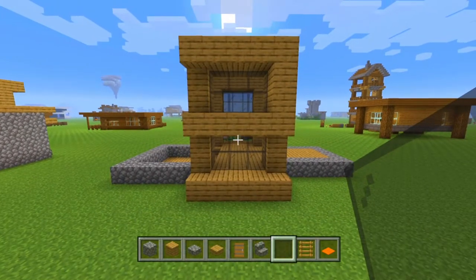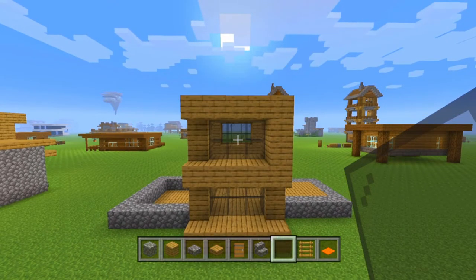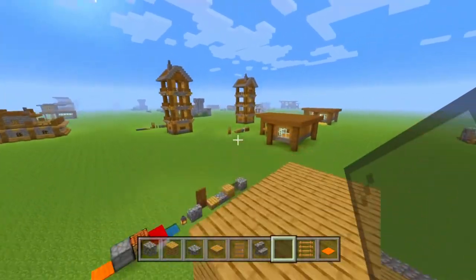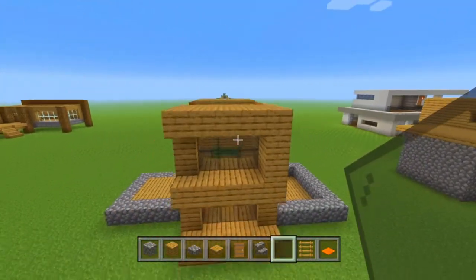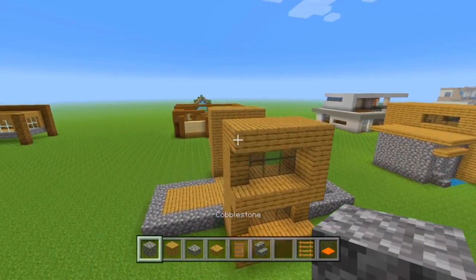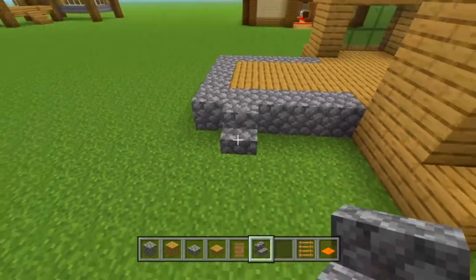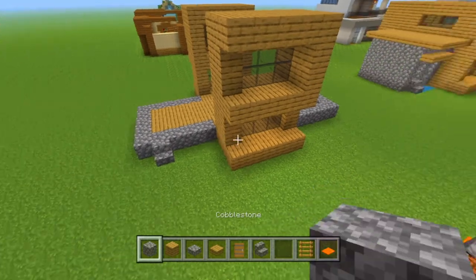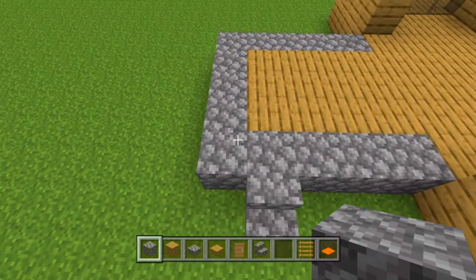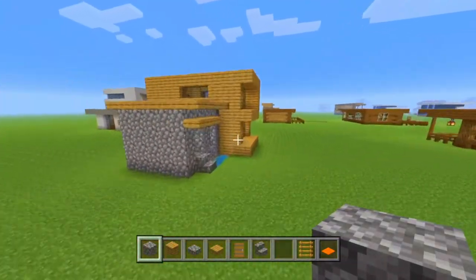Feel free to pause the video if I'm going too fast — I know I sometimes go a little fast in my tutorials, so I apologize for that. I'll try to go a little slower for the rest of the tutorial. Once you've got that part down, we're going to take our cobblestone and cobblestone stairs, place down one stair right there, then take our cobblestone and on this corner we're going to build up by three.